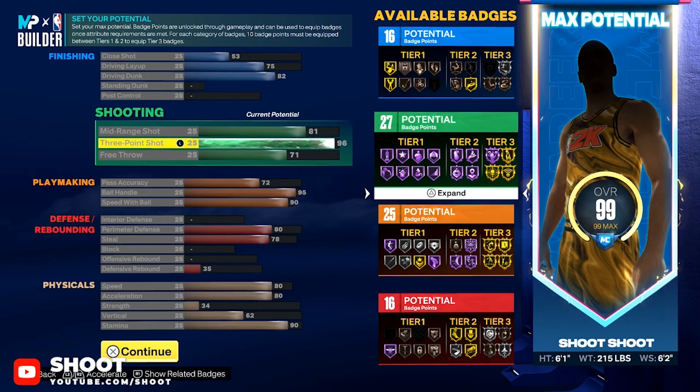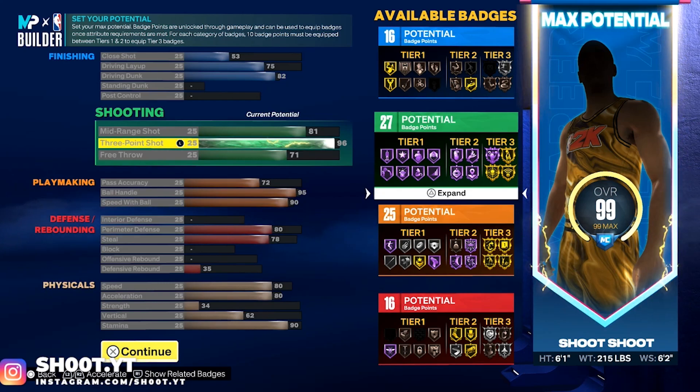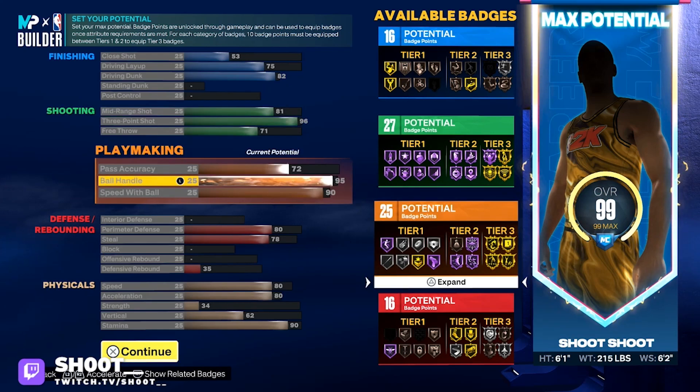The three-ball is a 96 — oh my god, you probably saying 96, Shoot you going crazy. Yes we are! I have a tier three Agent Zero, that's gonna help you fade at the top of the key and in the corner. We got so many good badges — blinders on gold, limitless range on gold. If you can't green with a 96 three-ball, I don't know what to tell you.